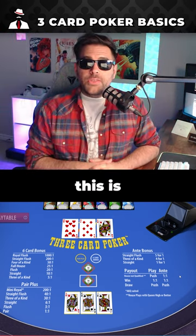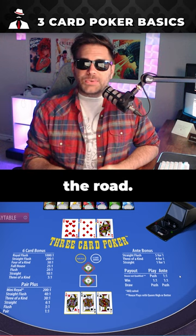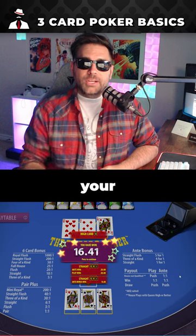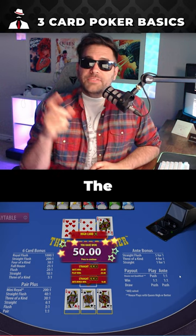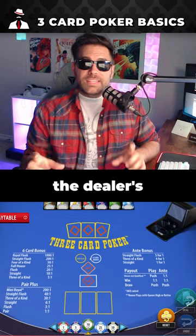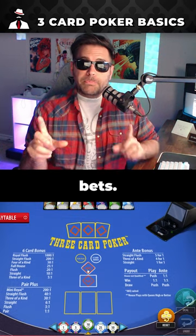So assuming you made the play wager, this is where the rubber hits the road. If you have a better three-card poker hand than the dealer, you win your ante wager at 1-1. If the dealer has at least a queen high, you also win your play bet at 1-1. Now if the dealer's hand beats yours, you lose both bets.